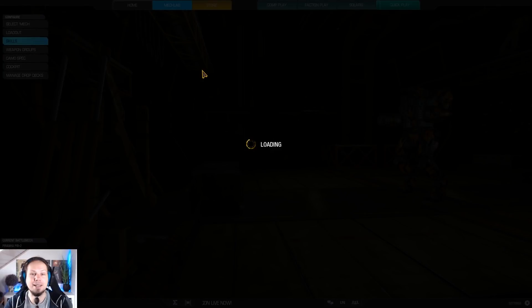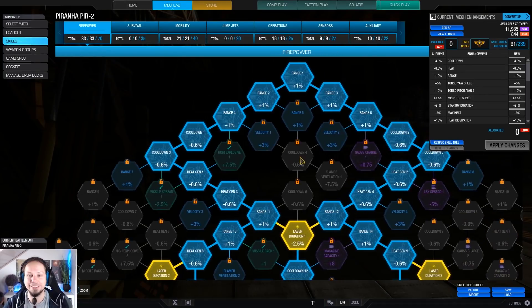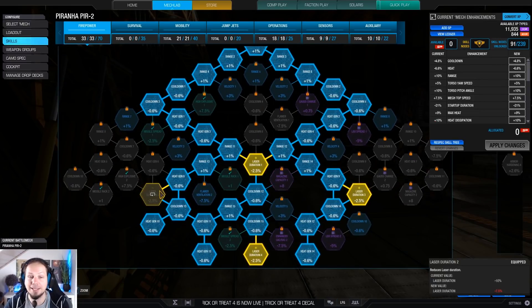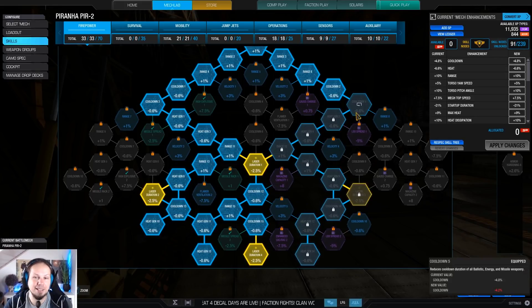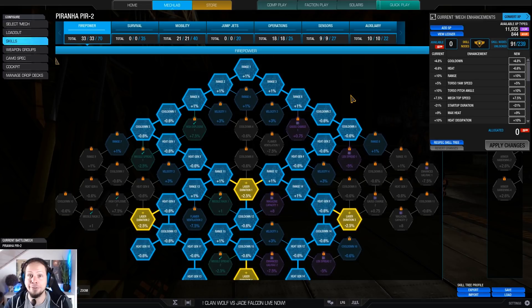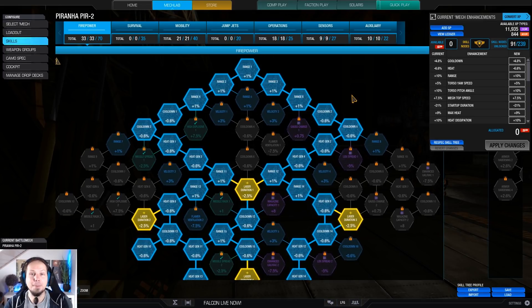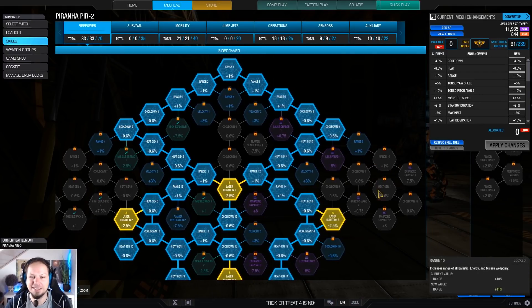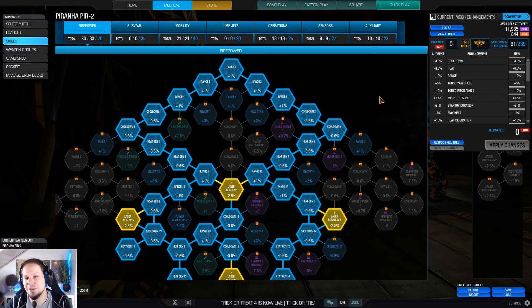We're going to go over the skills and then drop on the battlefield. We have invested into the firepower tree here because I wanted laser duration and the heat gen nodes, and actually that little bit of range quite helps here because we are a knife fighter. We have a lot of sharp teeth, but those teeth are very, very tiny, so every tiny bit of range helps, although it's not much.